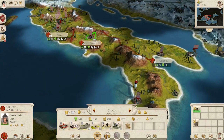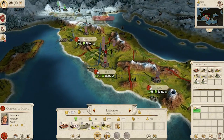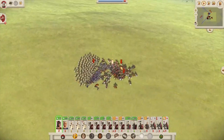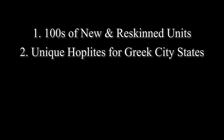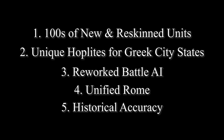Created by the two modding teams behind Roma Surectum and Rome Total Realism for the original Rome Total War, Imperium Surectum is an overhaul mod for the remaster which adds a host of new things including hundreds of new and reskinned units, unique hoplites for some Greek city-states, reworked battle AI and tougher campaign rebels, a unified Rome, all-round historical accuracy and much much more.